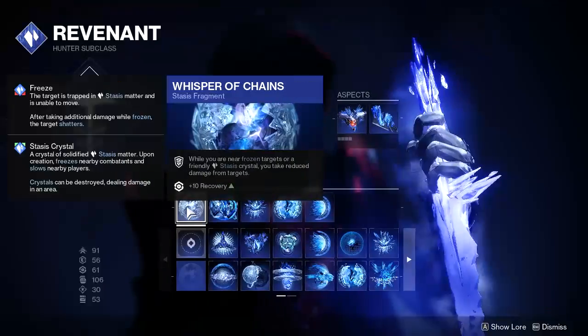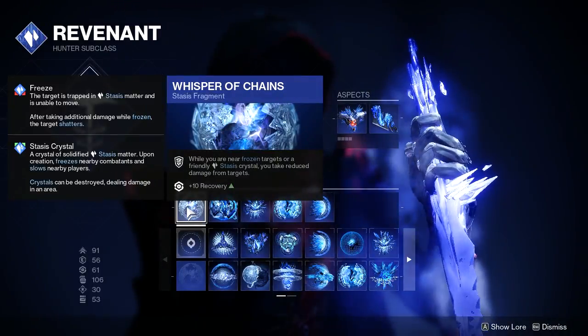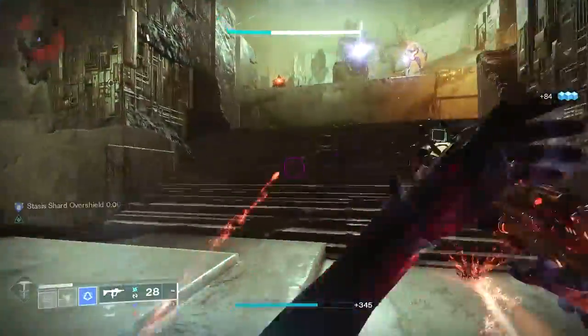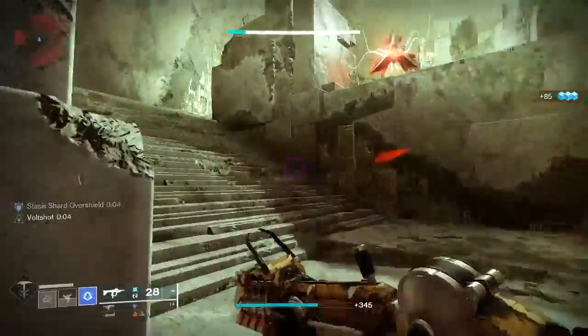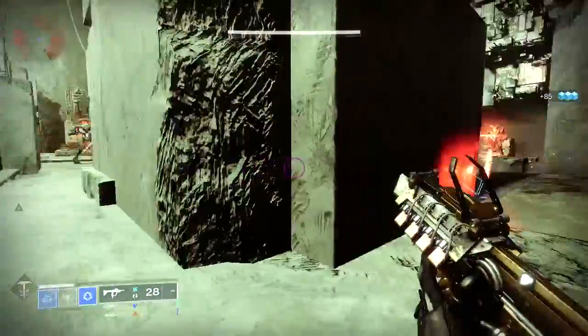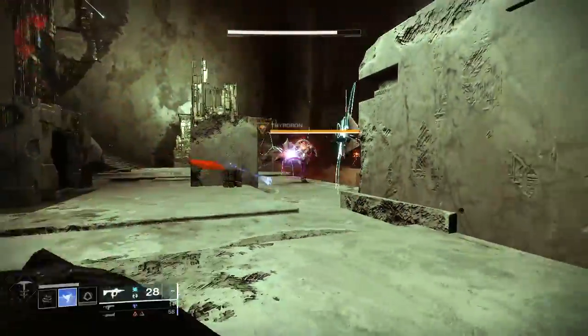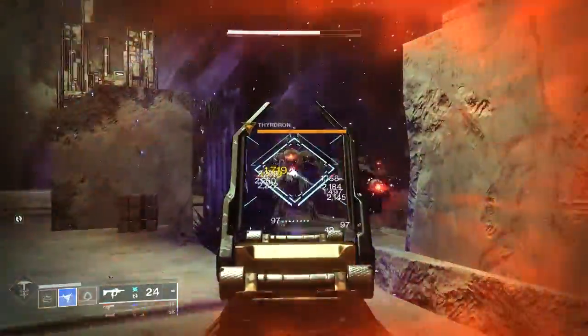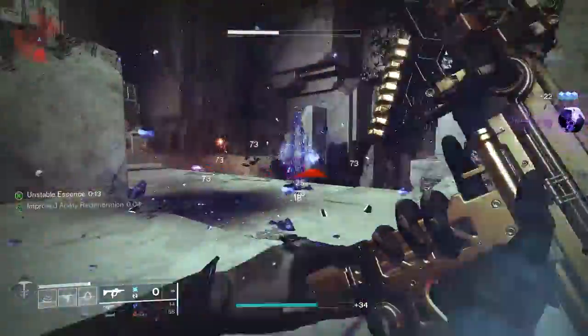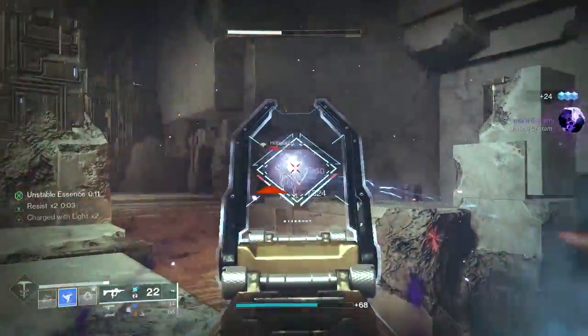We're going to start with Whisper of Chains. While you are near frozen targets or a friendly Stasis crystal, you take reduced damage and get a 10-point boost to your recovery. This will stack on top of the damage resistance bonus from Renewal Grasps, providing you with an additional 40% damage resistance, which will really be felt when you're taking on those more challenging activities.